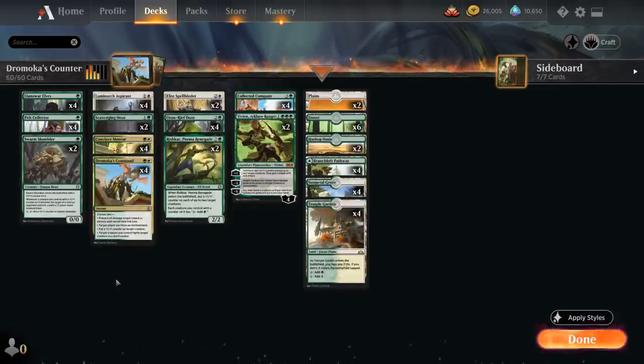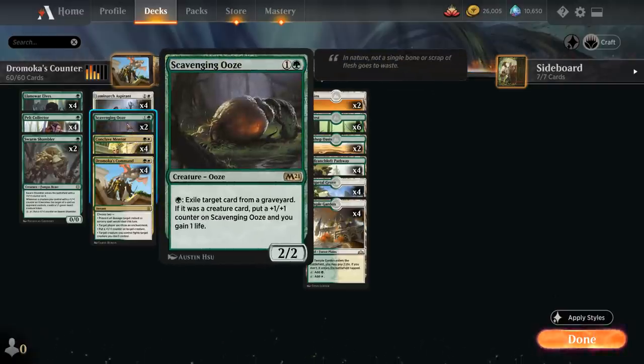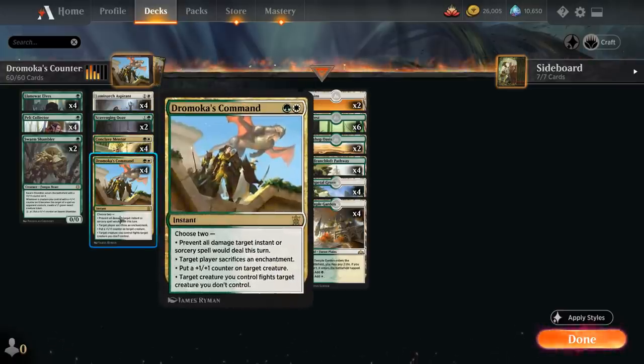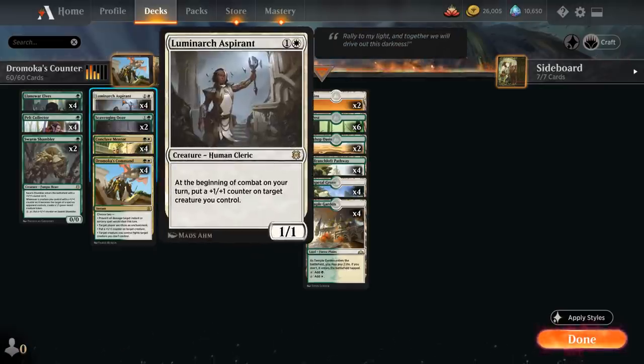At 2 mana, one of the most important cards is Conclave Mentor — a 2/2 saying if one or more plus 1 counters would be put on a creature we control, that many plus 1 plus 1 counters are put on that creature instead, and when the Mentor dies we gain life equal to its power. We've got 2 copies of Scavenging Ooze for main deck graveyard hate and life gain, great combined with our removal. And then the full playset of Luminarch Aspirant — a 2-mana 1/1 that at the beginning of combat on our turn puts a plus 1 plus 1 counter on target creature we control, so that can quickly get out of hand.